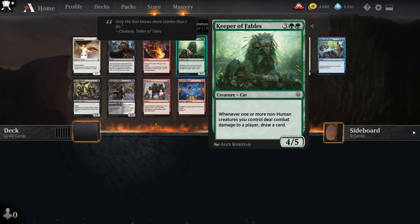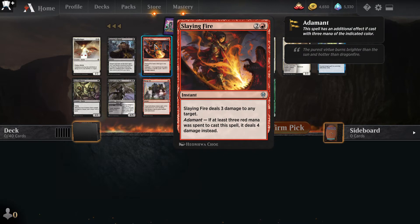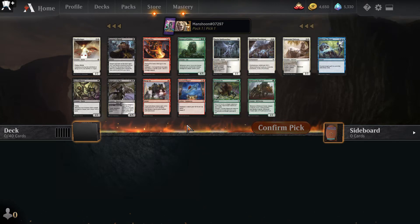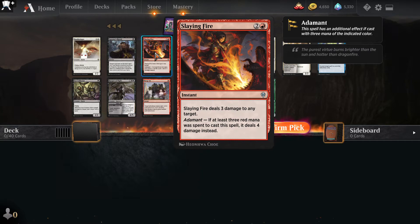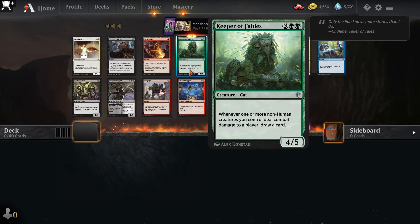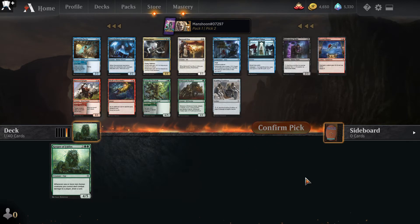Keeper of Fables can carry a green deck, and green is one of the stronger colors in this set. There's also an Outmuscle in the pack. It feels like I should take the Slaying Fire, but Keeper of Fables represents so much late-game value and this stat line is actually really strong. I feel like I want to take Keeper over Slaying Fire. I'm biased towards green in this set, so I'm going to take Keeper here.